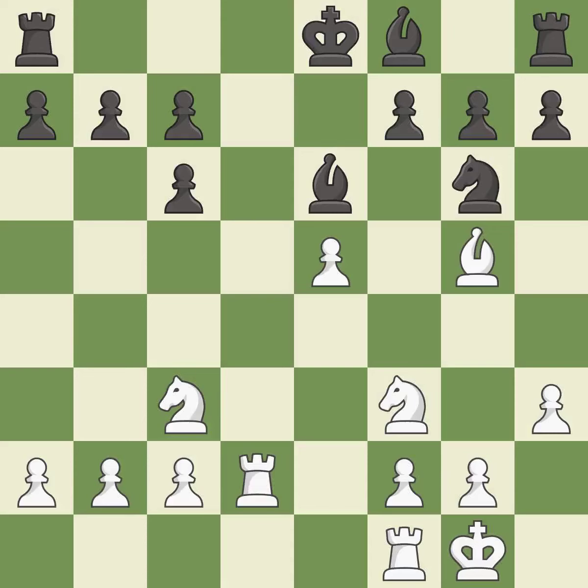This threatens to kick a bishop. This doubles the rooks onto a single file, which allows them to team up to create threats. This threatens to force eventual checkmate. This prevents the opponent from being able to kick a bishop. This offers to exchange pieces of equal value. This is the only good move. This threatens to win a pawn.